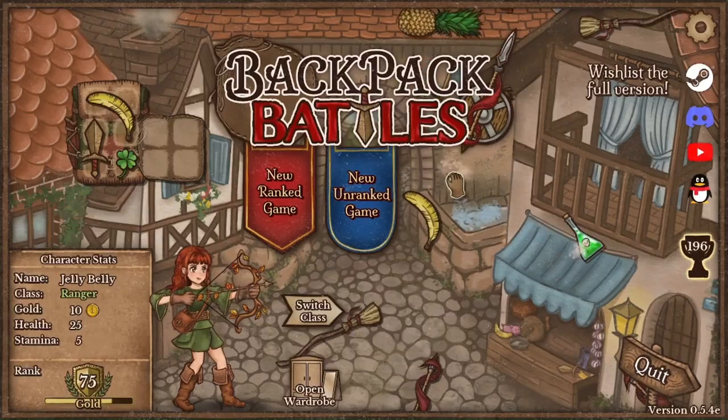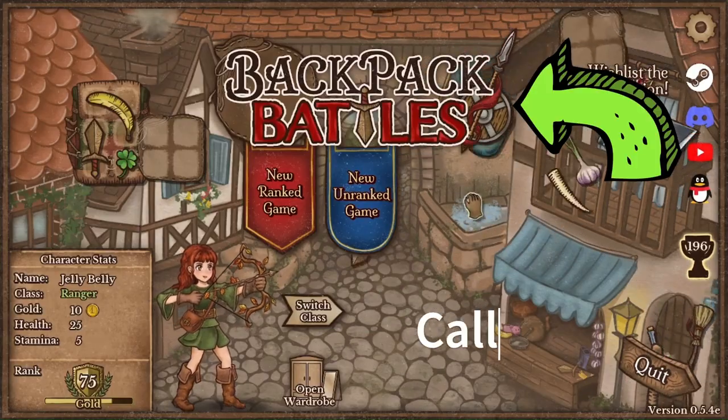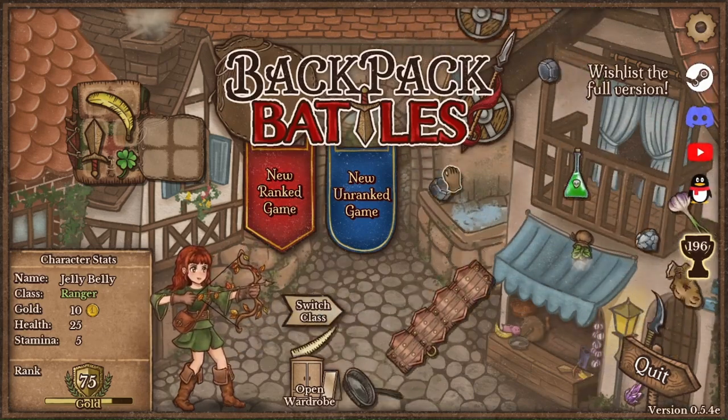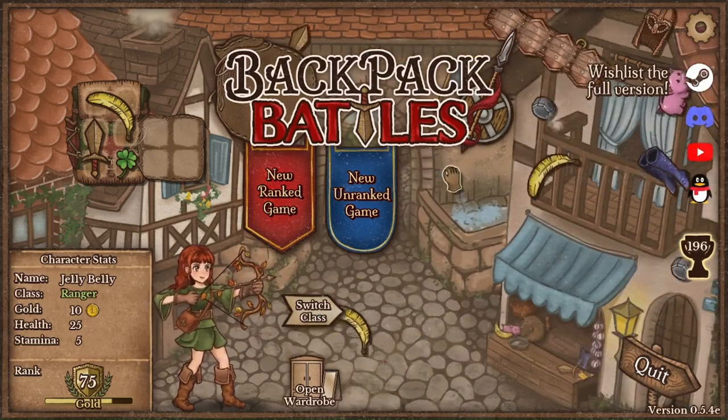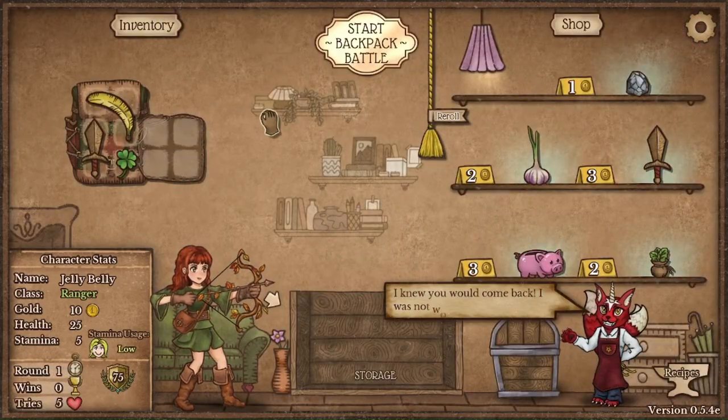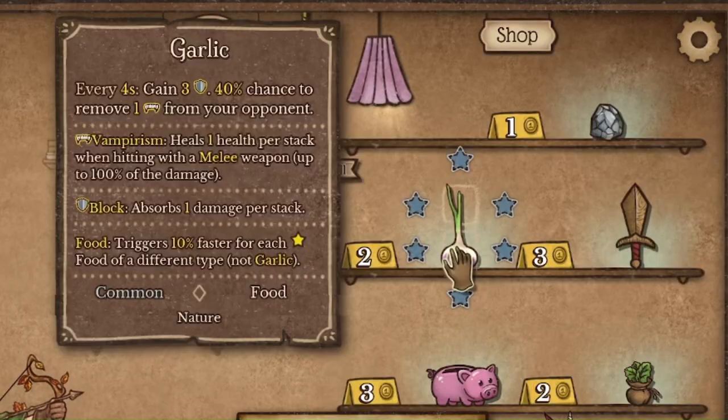Today we're playing some Backpack Battles. This is an auto battler and we are currently Gold 75. I'm going to start the tutorial on how to shop scam in order to get a great start. So without further ado, let's get into it.